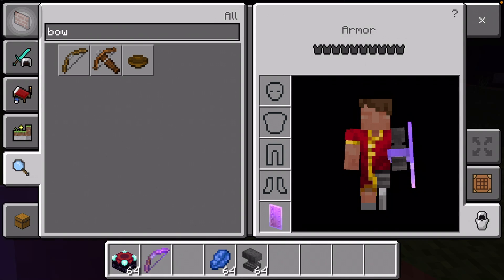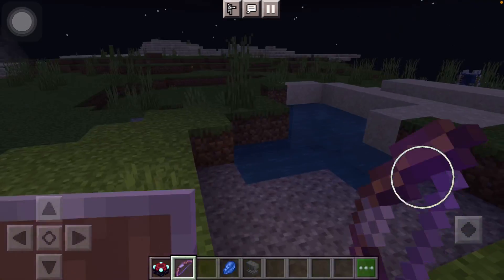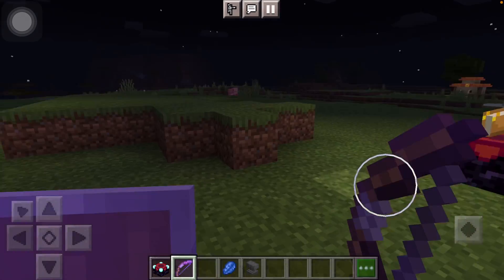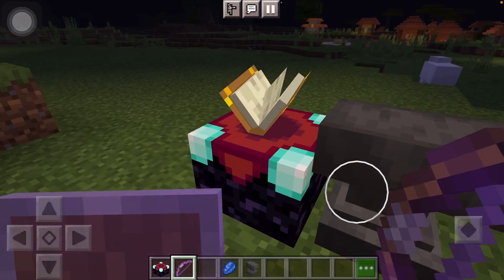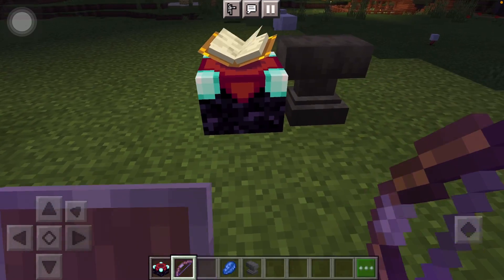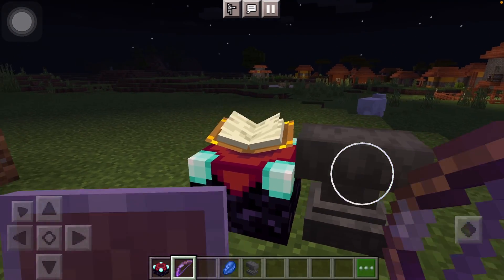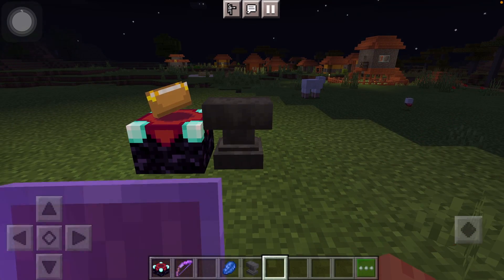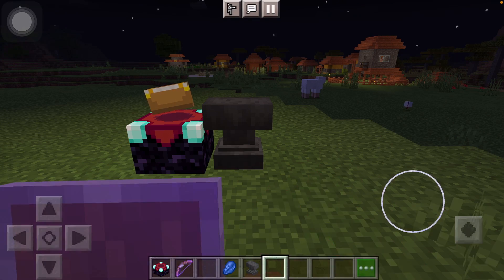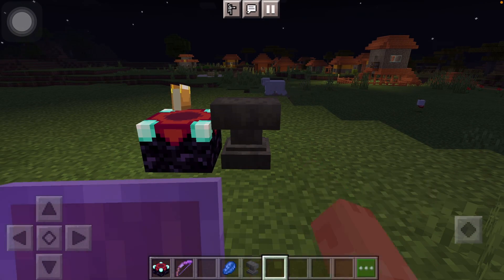And there you go — you have your shield and you have your bow, and that is how you make it. This is actually perfect for survival because these items are very easy to find, except maybe lapis lazuli. If you go strip mining or just regular mining, you should be able to find lapis ore very easily since it spawns at a decent rate.